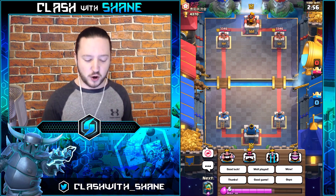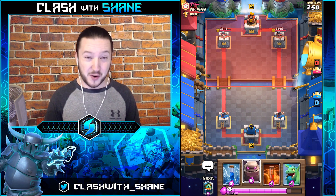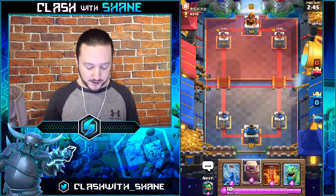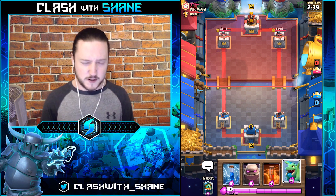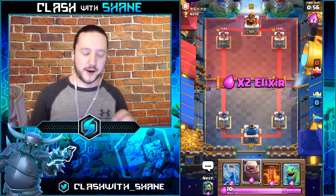Things are pretty tough this early in the season. I know it just reset last night, but it's a tough climb day one. Even though I'm pretty close to level 13, I've been seeing a lot of maxed-out level 13 decks with five legendaries, which is a bit challenging. Golem is too expensive as an opener and Baby Dragon isn't ideal here — Night Witch or Guards to split and cycle would have been better.